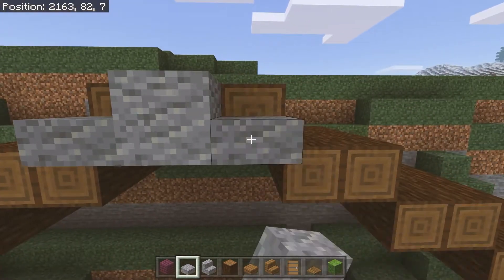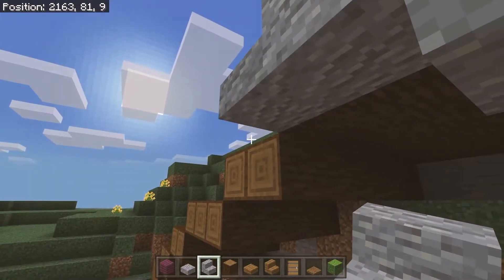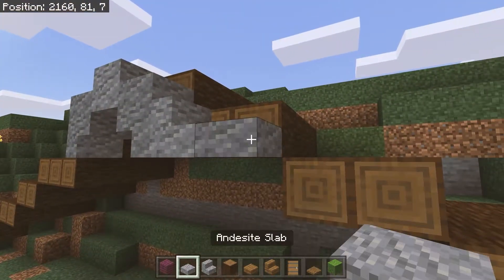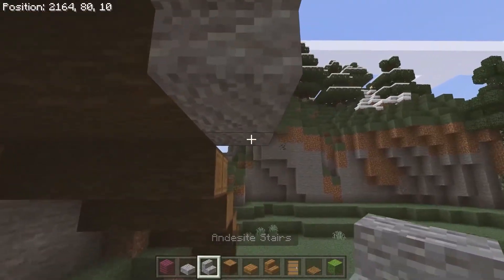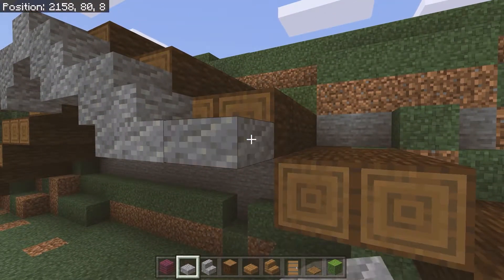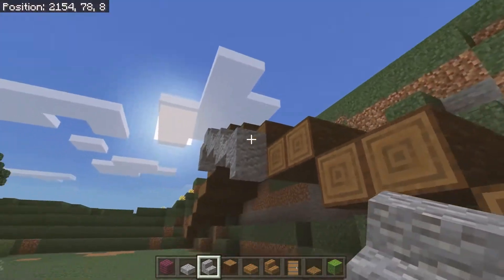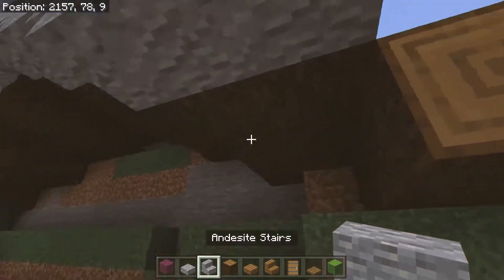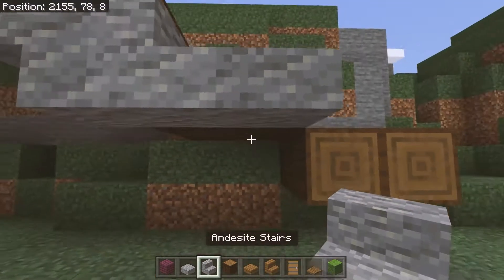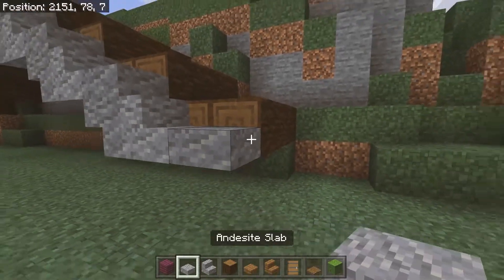Now I'm going to outline this roof using andesite. Place two andesite slabs on top of each other at the top on the front, then one either side of it. Underneath that, place upside down stairs, then a forward-facing stair, then a slab, then an upside down stair underneath that, then a forward-facing stair, a slab, and an upside down stair behind that one, then a forward-facing stair, a slab, upside down stair, slab, slab, stair, stair, and a slab to finish it off on this side.